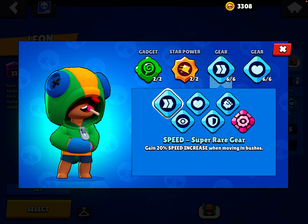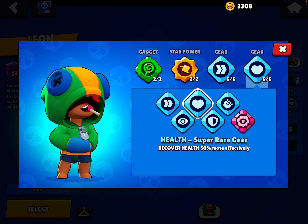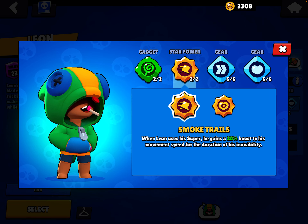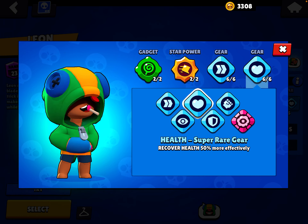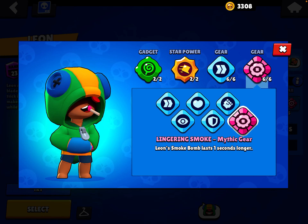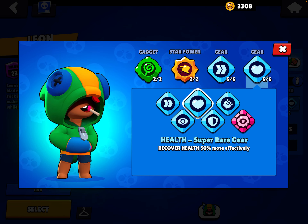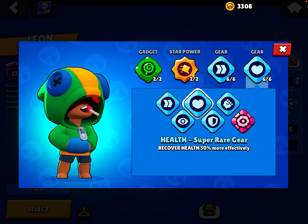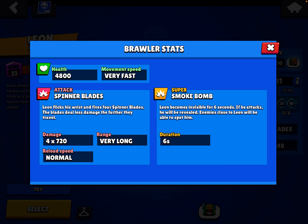You want Speed gear and HP gear. The HP gear helps because Leon already heals so fast that you don't even need your super to be active. The reason you don't want the Smoke gadget as your primary is because with all the speed you have, you should already be able to catch up to opponents — which leads us to the super strategy.